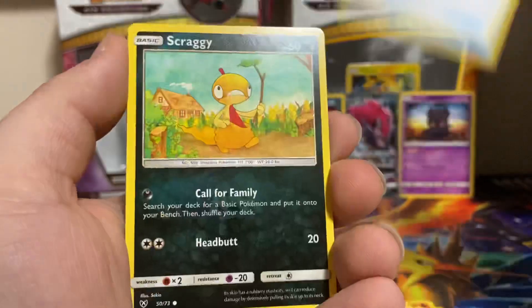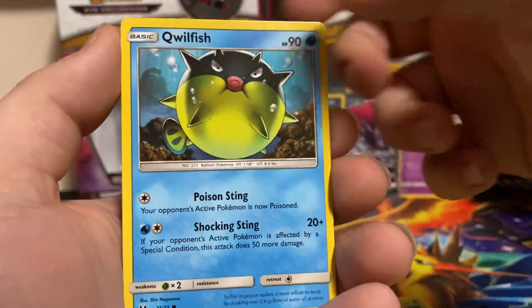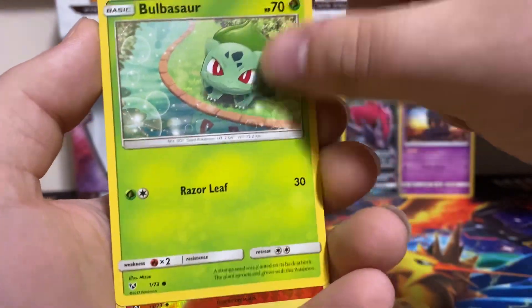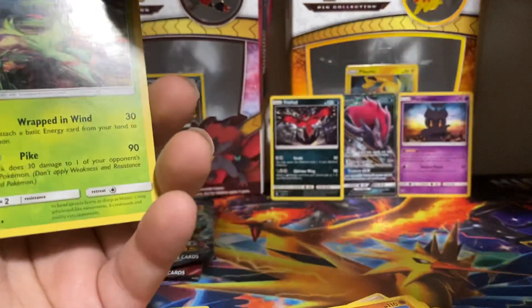Damage Mover, Howl, Switch, Scraggy, Shroomish, Quillfish, Stunfish, Bulbasaur, Volcarona, and Virizion.